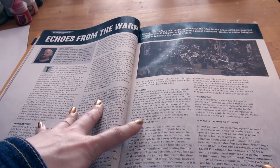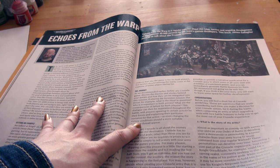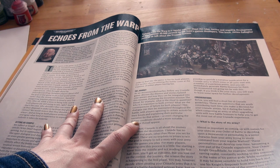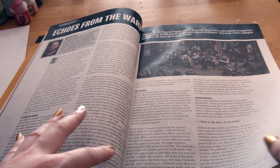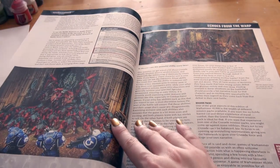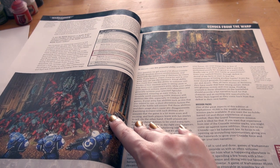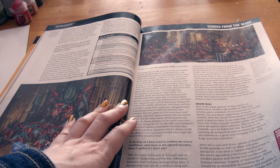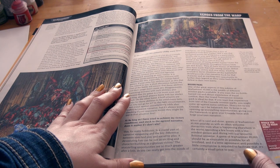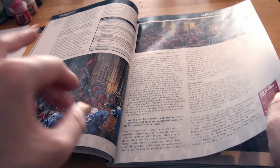Echoes from the Warp is a regular column about the rules, tactics and ongoing development of Warhammer 40,000, curated by the team's games developers. This issue James Gallagher joins to talk about the Crusade system. Setting an example, the journey, considerations — what is the story of my army? Are the battle honors or battle scars I select a product of the narrative, or is my narrative a product of the battle honors or battle scars I select? Crusades are for fun.